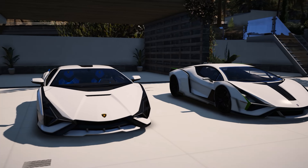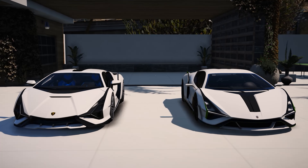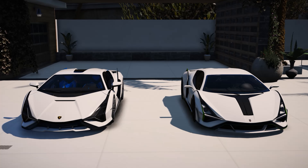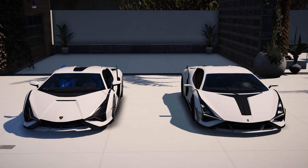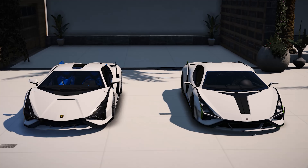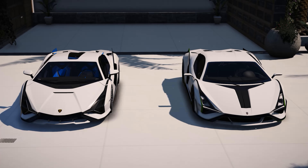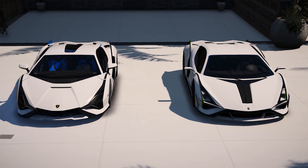The first thing you notice is obviously the headlights. The overall styling is identical. The main difference is that in GTA 5 we can actually see the headlights, while in real life they're painted black. Also, the grille on the bottom looks very similar in terms of styling. Overall, the front ends are done pretty well.